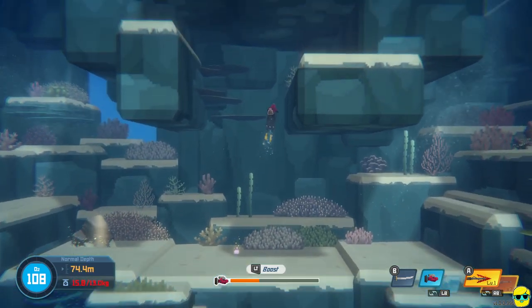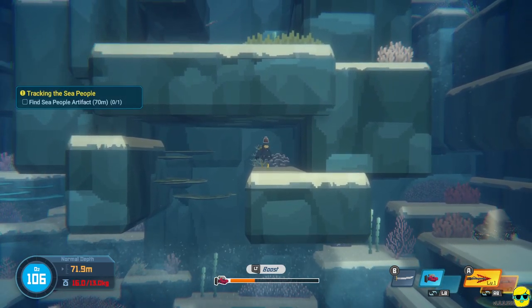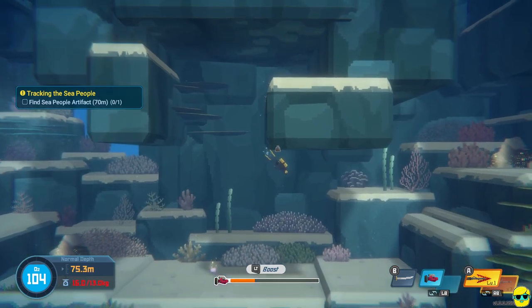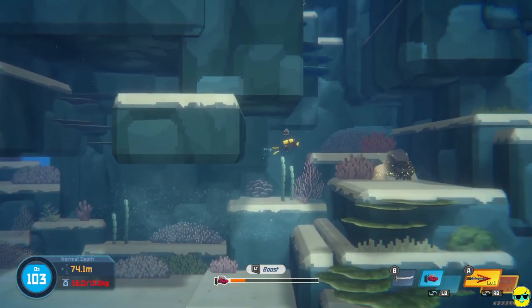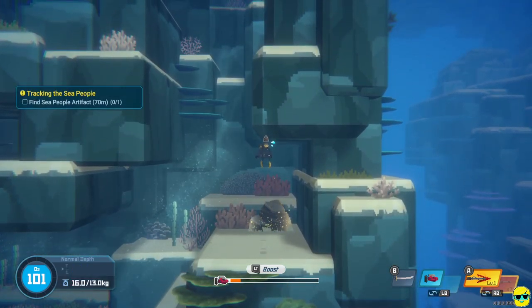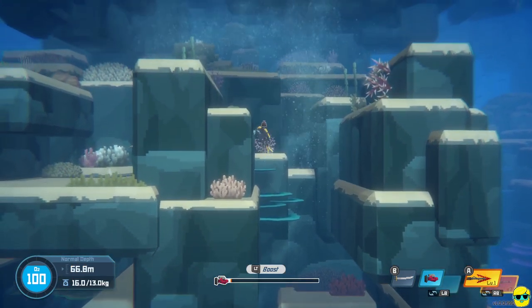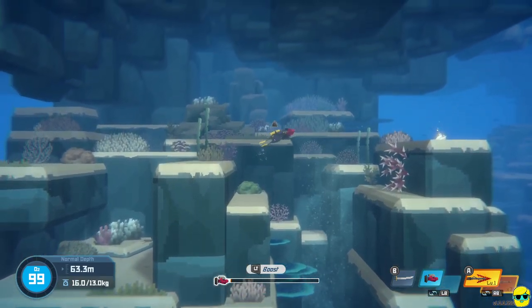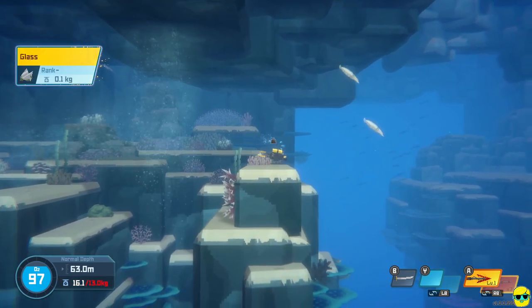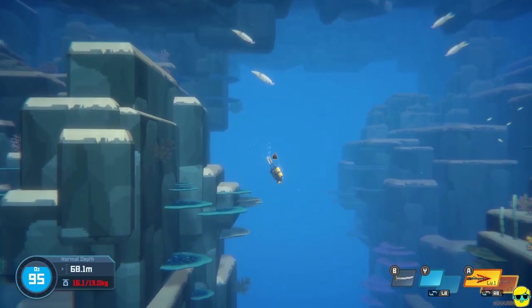I'm going to swim straight up because I did see something right here — it's a silver dish. We can sell this eventually. I'm going to wait for these currents to subside so I can swim over here and get up past this. This is more lead, but we don't have any weight. So I'm just going to double back here and see if I can find the artifact for the sea people.